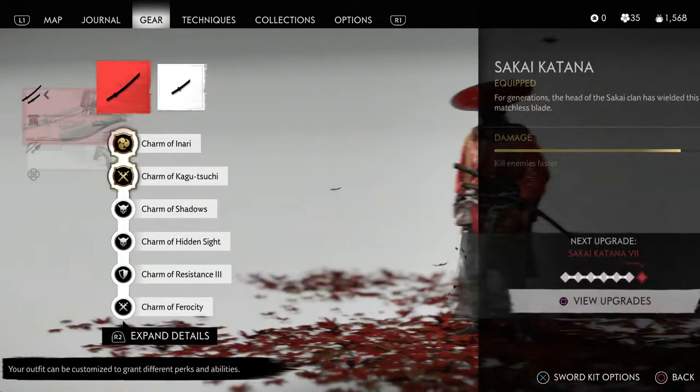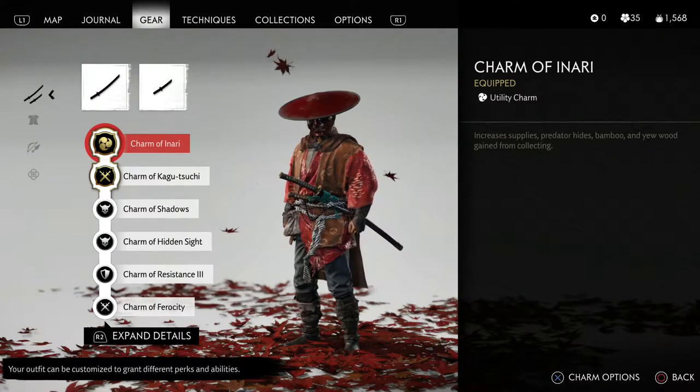When it comes to the charms I use, not everyone is going to have all of these unlocked. One charm I'll mention in a minute I don't even have unlocked yet, but it's very good for a farming setup. The one I think you absolutely need — a must-have if you're going to go out and farm materials — is the Charm of Inari. This charm is very easy to unlock. I'll pop up a video in the top right corner to show you where to get it. You can get it in Act 1, and it increases supplies, predator hides, and bamboo that you gain from collecting.